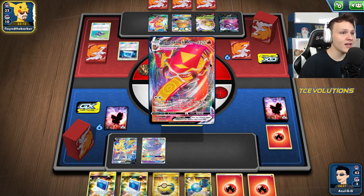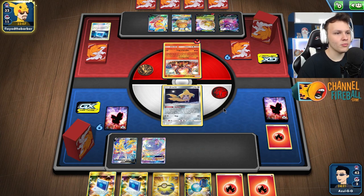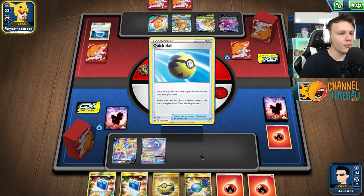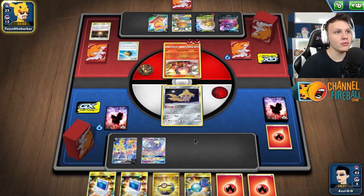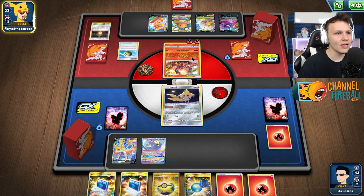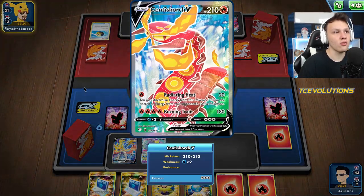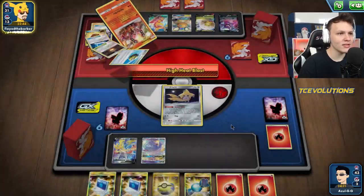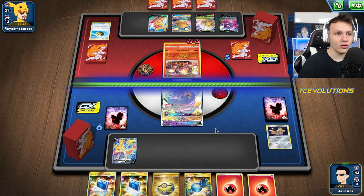Let's see if they hit an Energy for the Baby Volk or not — that's a big question. If they Weldered, if they Denny changed, did they hit an Energy for the Baby Volk? If they didn't, feeling real good. If they did, feeling less good but still manageable for sure. They hit it. Definitely see the Cramorant play being the move we make here. We're going to go ahead and use Dance of Tribute and see what we hit, but we definitely see sniping this Volk, getting that out of play, being the play. And then maybe next turn sniping the Denny and then Charizard follow-up for a 180 KO on the Centiskorch.